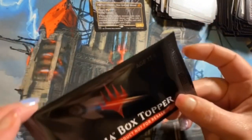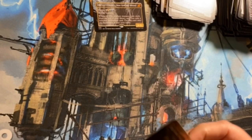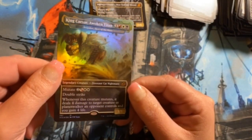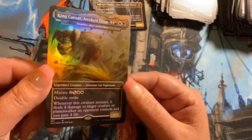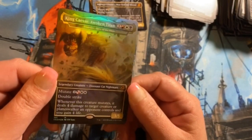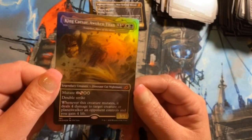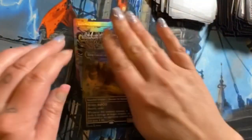Last pack — let's see what goodness comes out of this. I'm not even sure what I want in it, I just know I want it to be cool. Check that out — King Caesar, Awoken Titan! Wow, very cool — he's a dinosaur cat nightmare. Jeez, he's freaking good too. Snapdax, Apex of the Hunt is the actual card, but this is very, very neat.